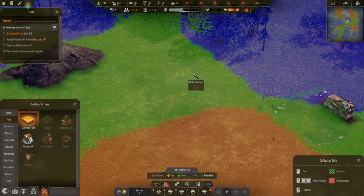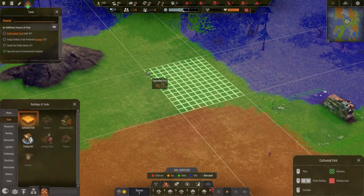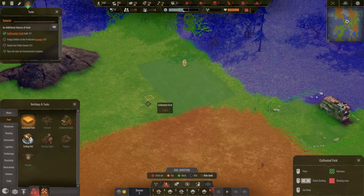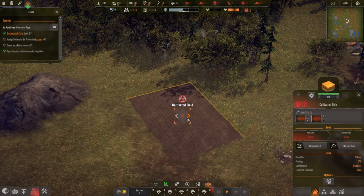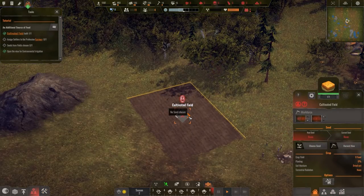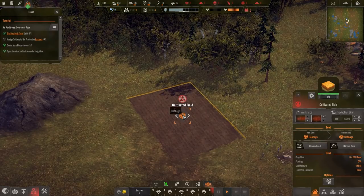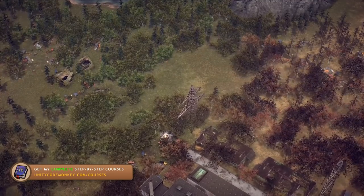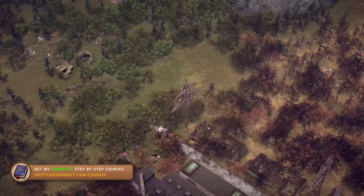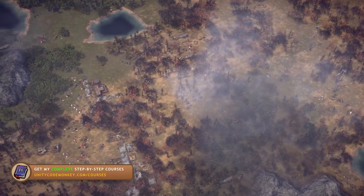Then of course the farming system interacts directly with the soil system — it is also working on a grid, just like every building, and every plant has a grid position. So that plant simply asks the soil system to get the moisture and radiation underneath. Based on the moisture, the plant will grow either faster or slower, and based on the radiation, the final food item will either be clean or radiated. Again, some pretty simple logic. So that's how you can recreate this system in your own games.